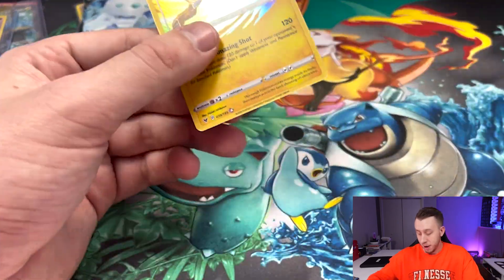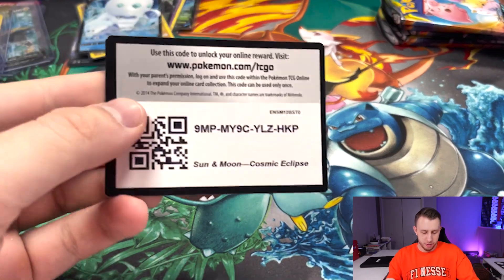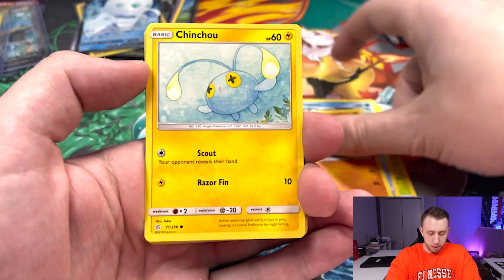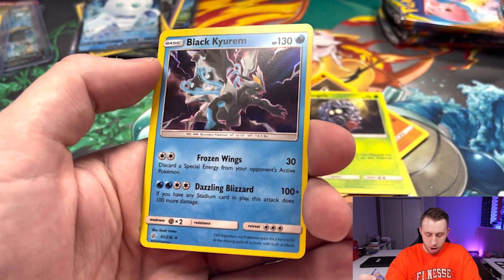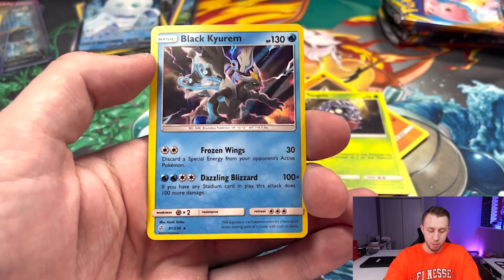And now the moment we've all been waiting for — the Cosmic Eclipse packs, six of them to be exact. Let's see if we can pull some cards I need, and if we don't, you guys all benefit. We'll do a full pack trick for these since we've just got a few of them. First pack: Tangrowth, Primarina, Araquanid, Chinchou, Cosmog, Pancham, Drillbur, Tangela, and Lillie's Poké Doll reverse holo, and a Black Kyurem — I don't know if I have that or not, I'll have to go back and check. Really nice looking holo.